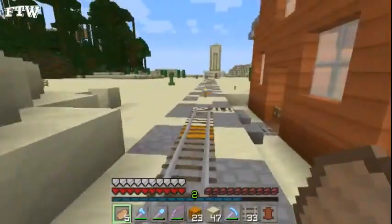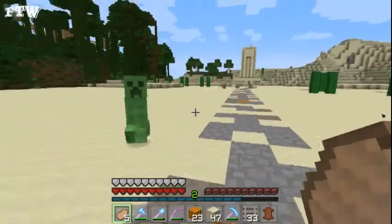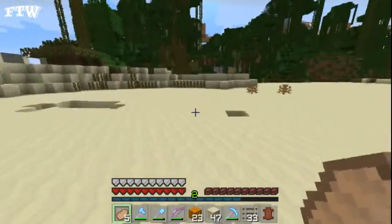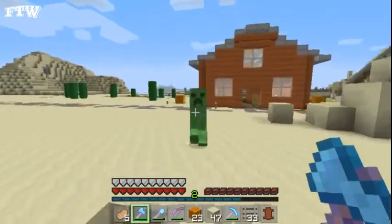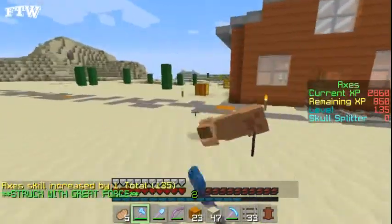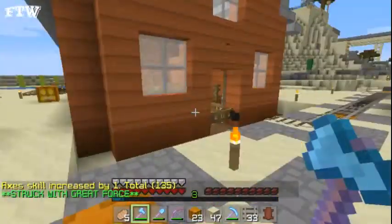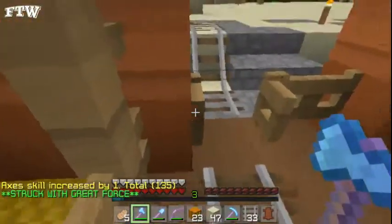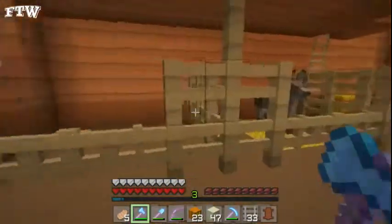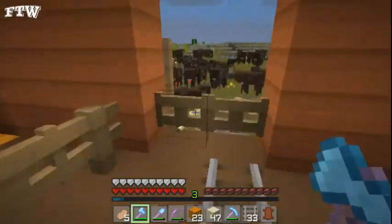Also, I don't know if you noticed, but I took the road all the way out to the skeleton spawner — just because I saw Judas was walking out here and I wasn't sure what he was doing. All he was doing was going to the skeleton spawner. So I made a road. Should be a lot nicer now.